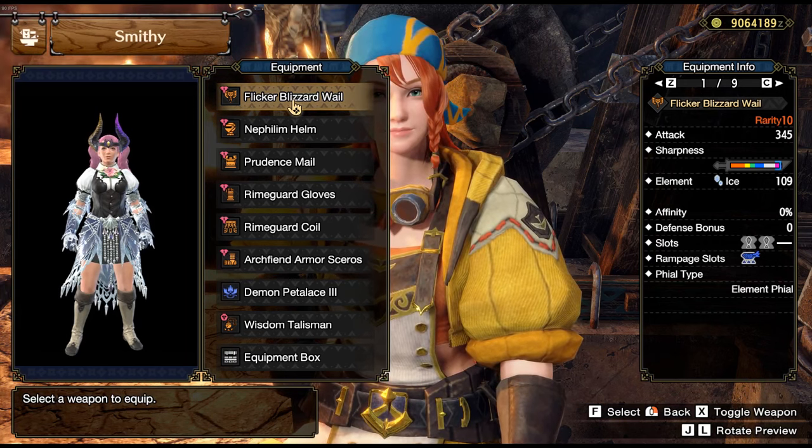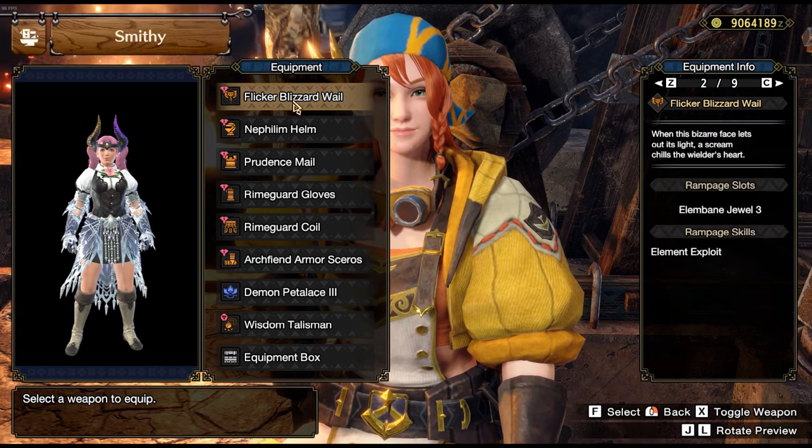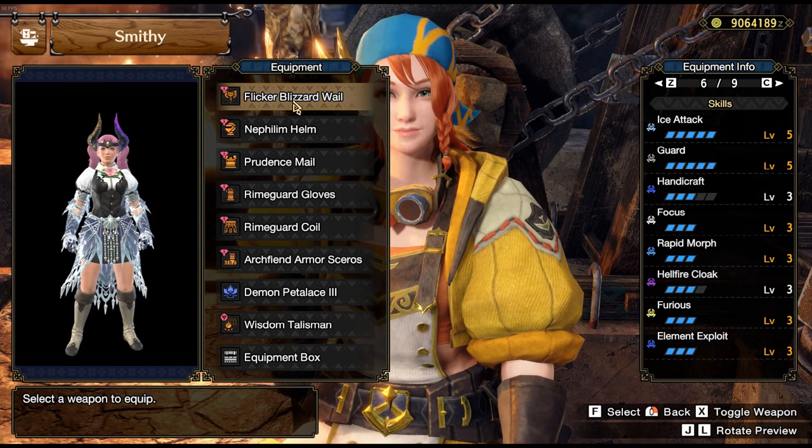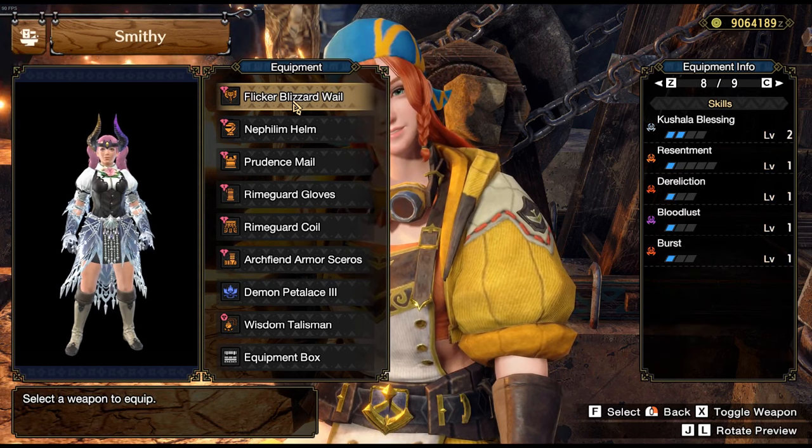Many of you have probably seen some chargeblade speedruns that use Frostcraft recently, and you might be interested in how people can build that. This guide will show you how to build Frostcraft's SAD set without crazy speedrunner augments.